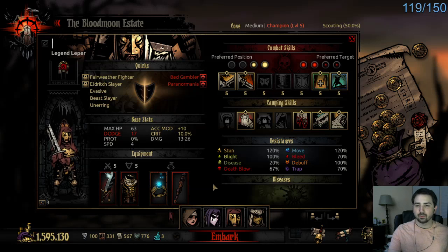What's up y'all at Shuffle, and today we're going to do a team of the week video. We're going to change it up a little bit. So we're running a team with Shieldbreaker, Leper, and Jester, which is, you know, whatever. We're also going to show off something new. We're going to do a few things in this video.